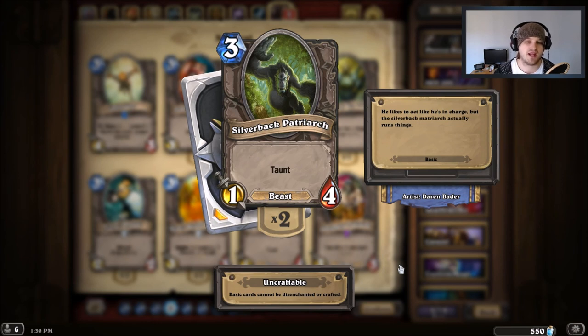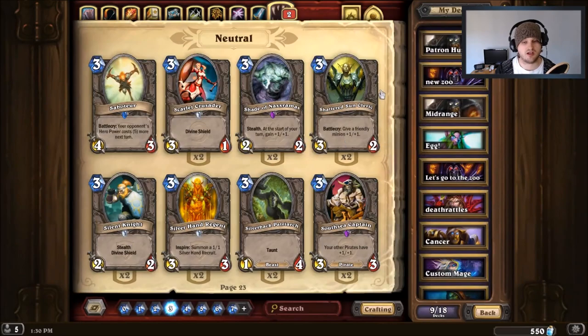The worst card that new players are playing — and I've seen it the most out of any card I'm going to list — is Silverback Patriarch. It's a three-cost 1/4 with taunt. New players tend to really overvalue taunt, but this card is bad because it only has one attack, so it won't really kill anything. The taunt adds no value since it's an early game minion.